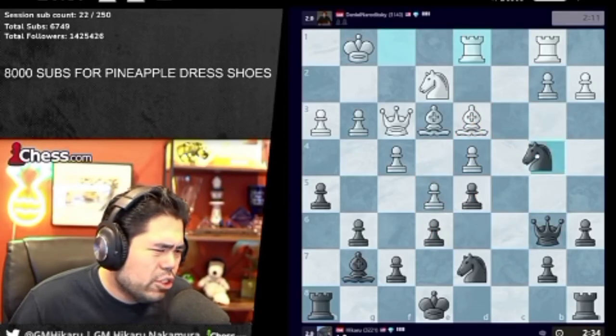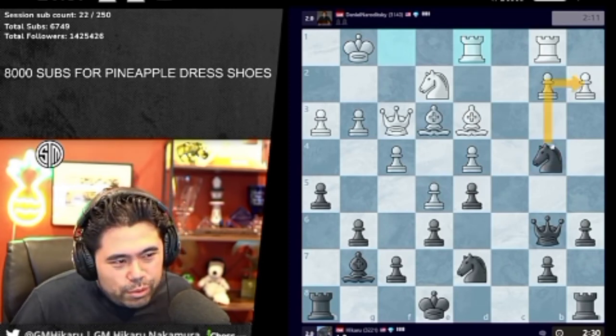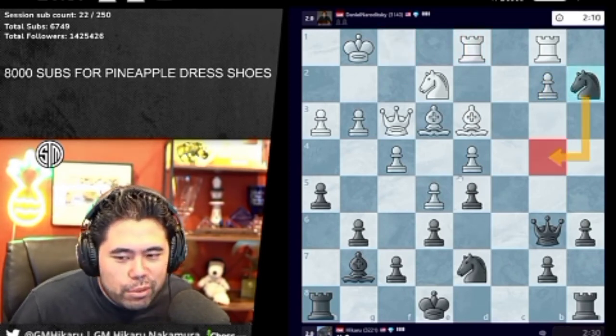I can just take, play Bishop-F8. I can actually grab a pawn here. I bet the computer says I should just grab this. Am I gonna be a computer here? Let's be a computer and grab.